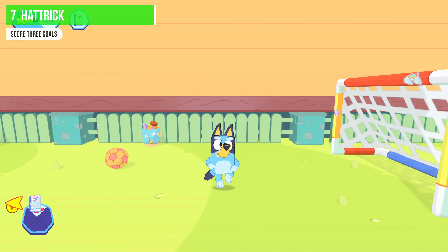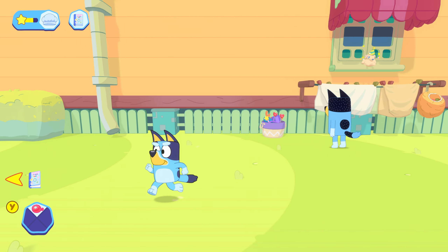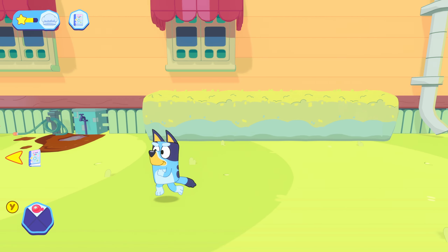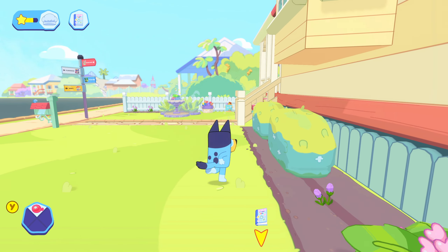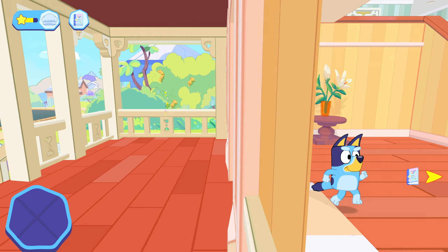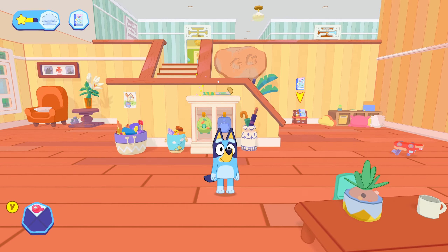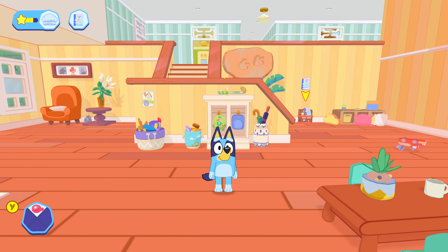Now let's head back into the house — it doesn't matter which way you go. We're going to start from the dining room, pretty much the same room we began the game in, and go room by room collecting all the collectibles. Take your time here — pause if you need to — and we'll go ahead and get everything covered.